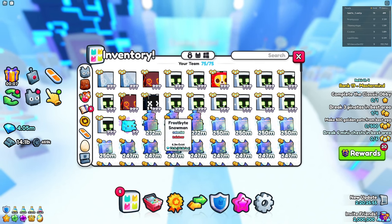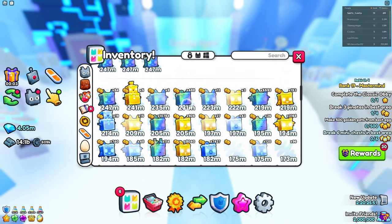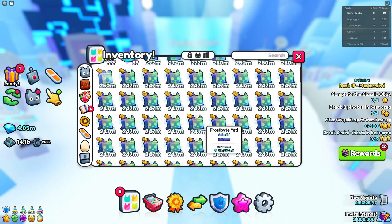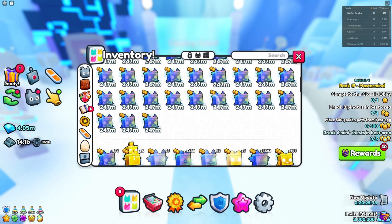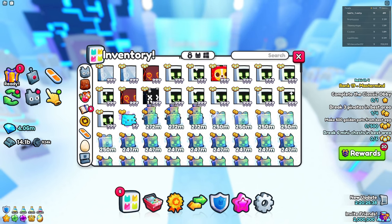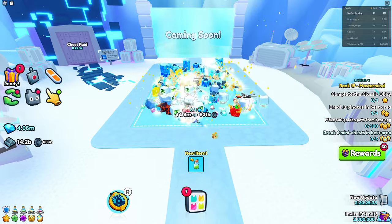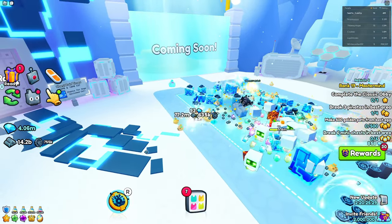If you don't have any huges, keep your best stat pets, but any extra stat pets - or right near the update - you want to sell all your stat pets because they're going to be useless very shortly. If you don't sell them you're going to be worth nothing, so make sure you sell them off right before the update drops.